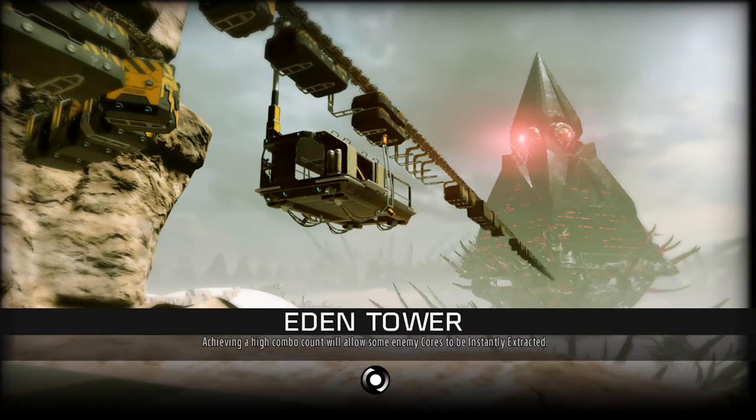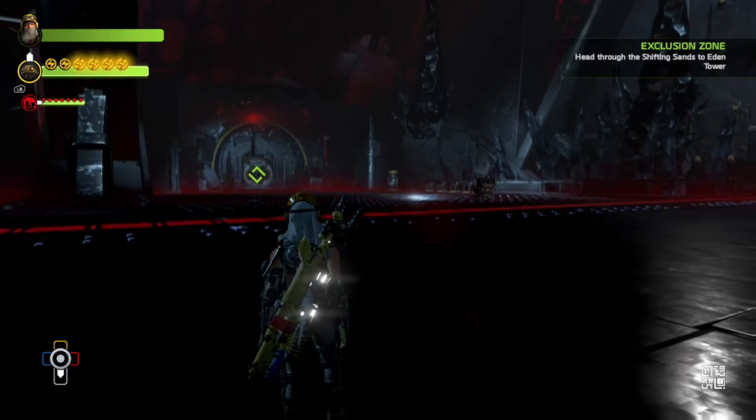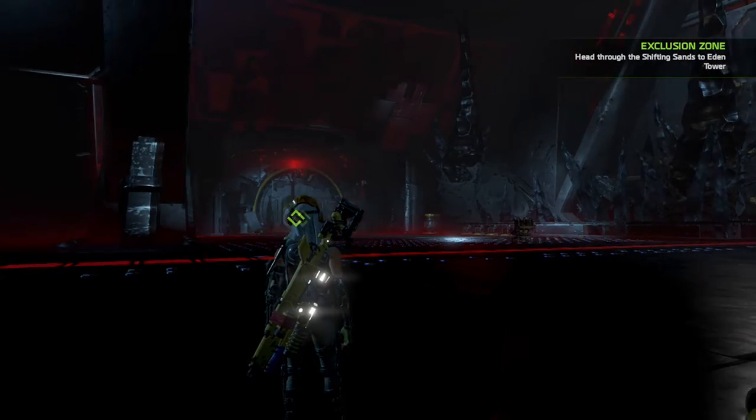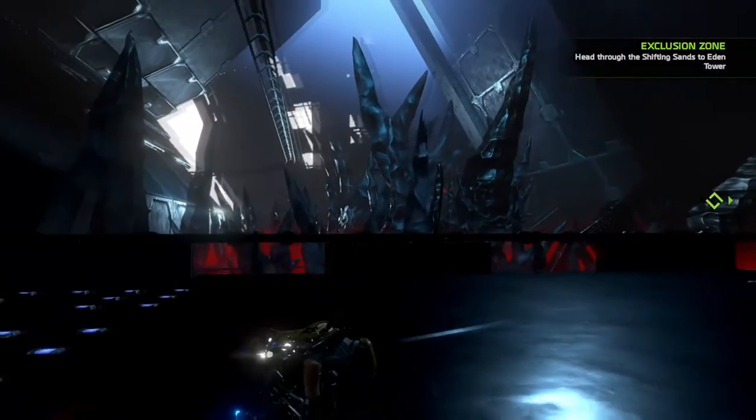Hey, what's up everybody, it's TeamSnes here with a brand new glitch on the game ReCore, the Xbox exclusive. In this video we're going to show you how to get out of the map on Eden Tower. Let's begin the tutorial.